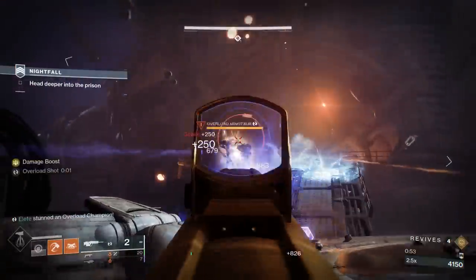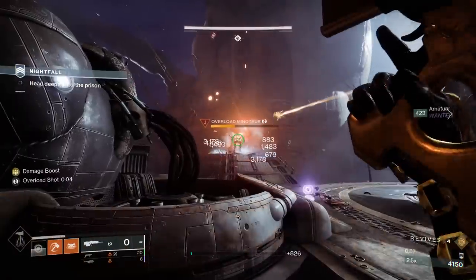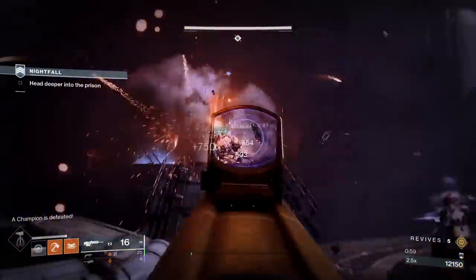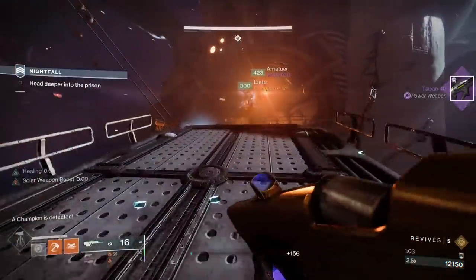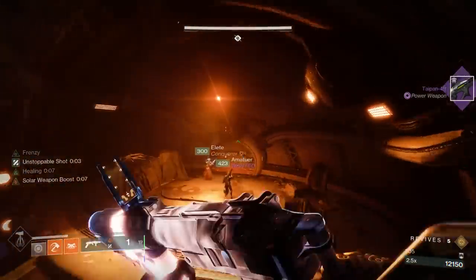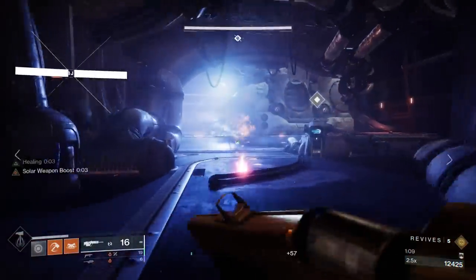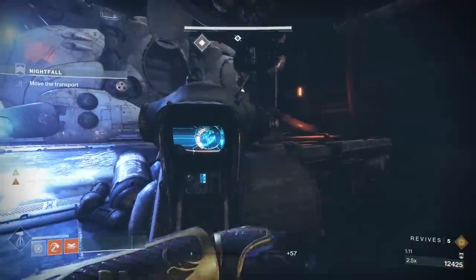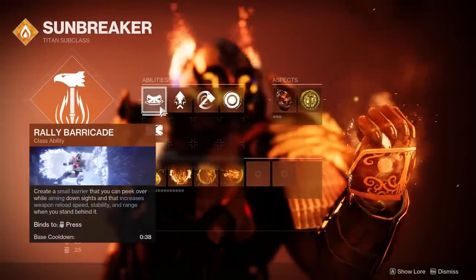The must-know modifiers are: all three different types of champions — unstoppable, overload, and barrier — are present within this Grandmaster. Additionally, there are void and solar shields, and an acute solar burn is active. For my Titan, I'm going to be using Sunbreaker with Hammer of Sol.